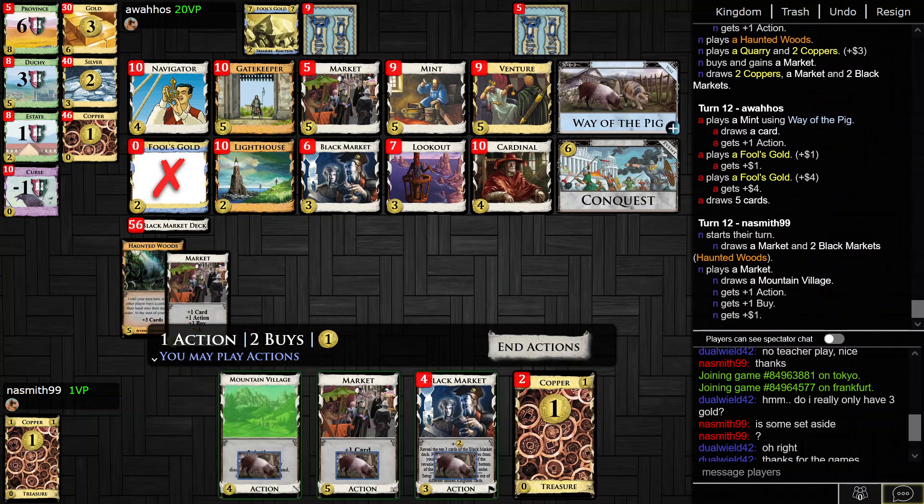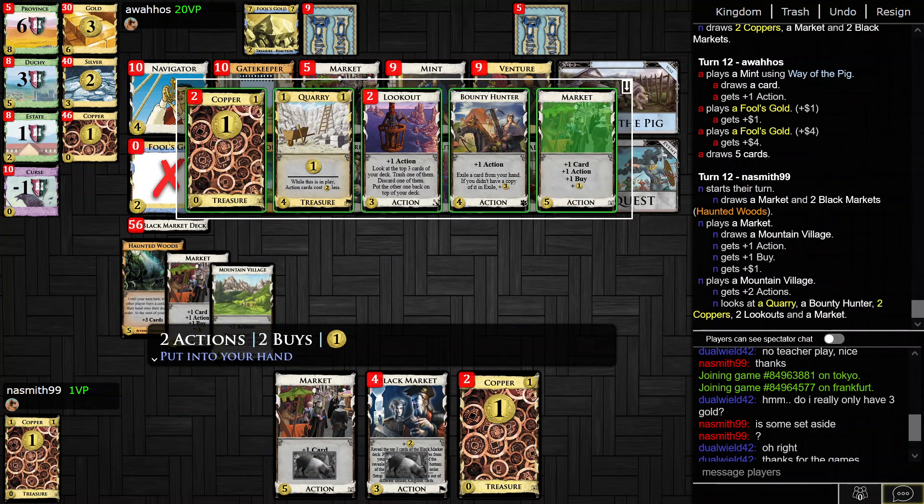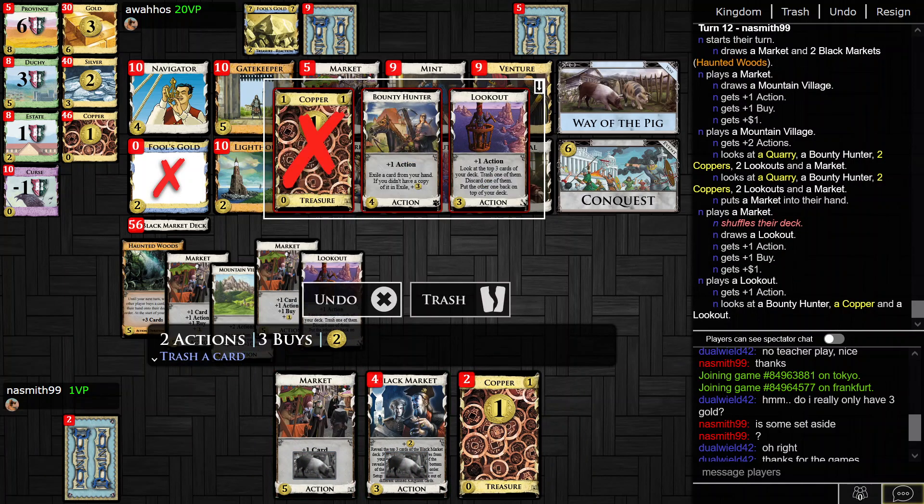Opponent actually just buys nothing to avoid the Woods attacks — that's pretty promising. I think I just have to pick the Quarry here. Maybe I do get the Market too. I'm going to have to pick some of these Black Markets, so it seems like I'm going to get to the Quarry one way or the other. There are two Coppers down there; I'd have to be pretty unlucky not to flip one of them.